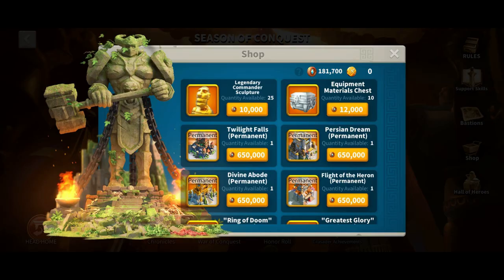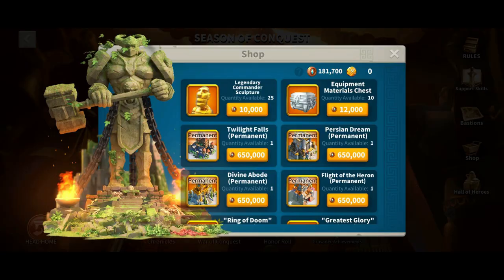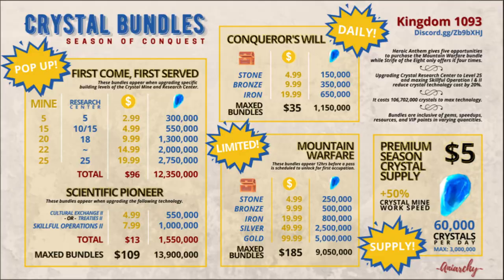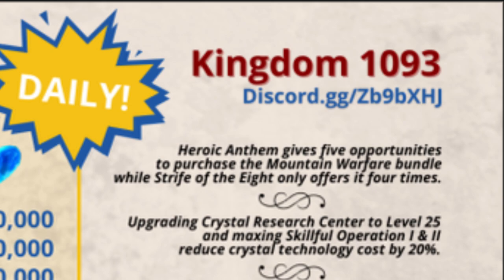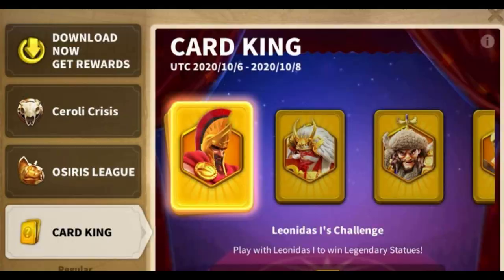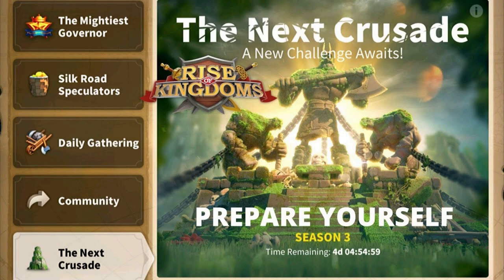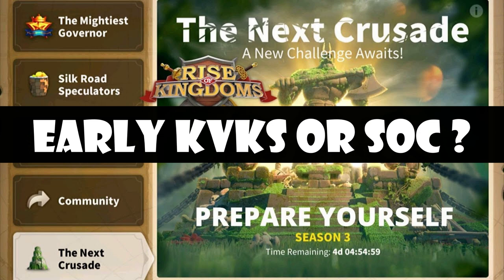We've briefly covered crystal tech, crystal mine, bastions, ways to earn crystals, and the season shop. The big question: should free-to-play or low spenders play Season of Conquest? I think yes. There are upsides — rewards in the season shop are decent, older kingdoms have much better leadership, you get access to all commanders in wheels and MGEs, and more commander options in Card King and daily chests. However, crystal tech obviously makes it hard to perform better than spenders regardless of your commanders or equipment. Should free-to-play keep migrating back to earlier KvKs or go with the flow? Let us know in the comments.